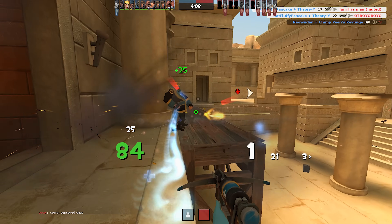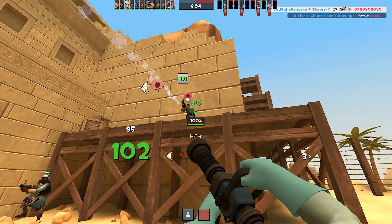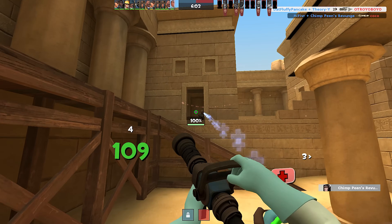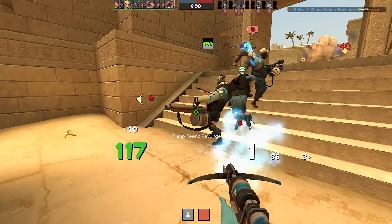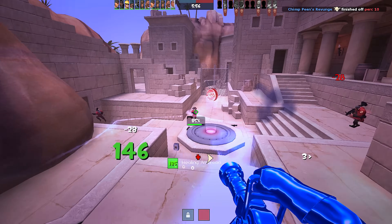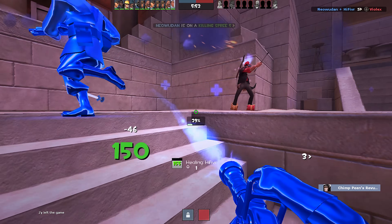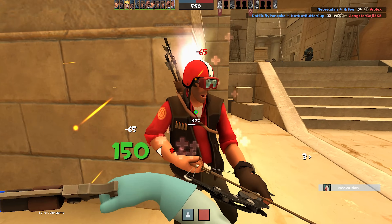A lot of what makes a good HUD comes down to personal preference, but if you wanted to rate one objectively, it only needs to be unobtrusive and easily readable. I'm a fan of ToonHUD for how it shows you how many Vaccinator charges you currently have as a number rather than just displaying a percentage.